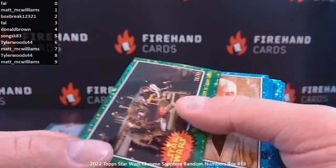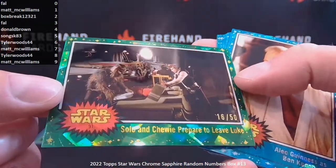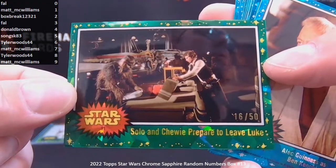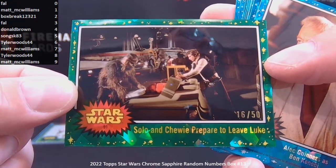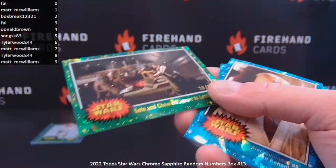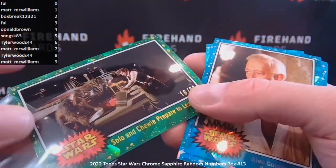Then we've got a green, numbered to 50 — Solo and Chewie Prepare to Leave Luke, 16 of 50. The sixth spot, Tyler Woods, number 44. Go, Tyler.